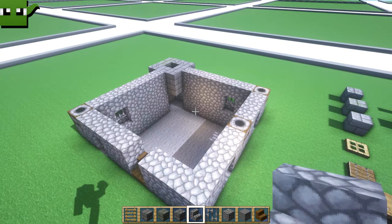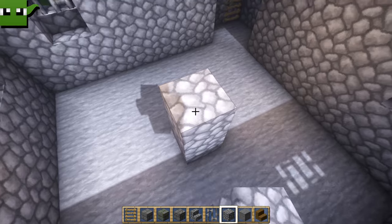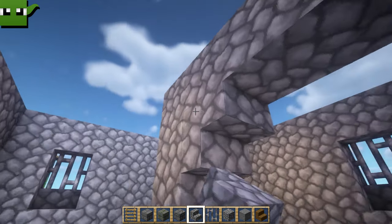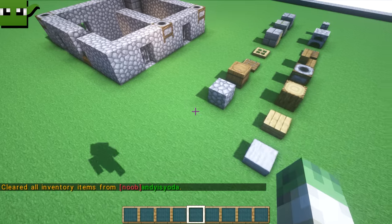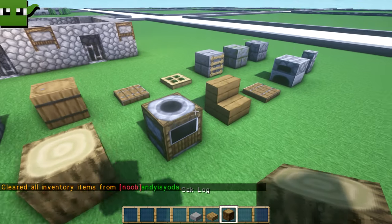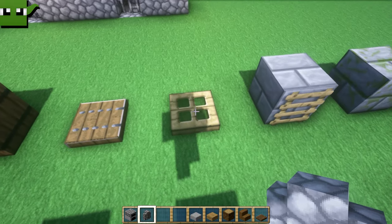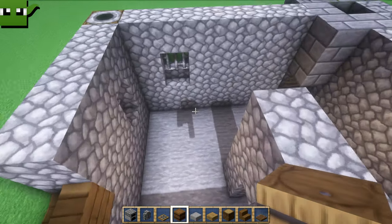We're going to add four blocks of cobblestone and come right across to that smoker underneath, so we can make a kind of an archway with upside down cobblestone stairs. Let's grab some different ingredients: smooth stone slabs, oak slabs, oak logs, spruce stairs, spruce trapdoors, a furnace, and a cobblestone wall. Also grab yourself some oak trapdoors and a barrel.